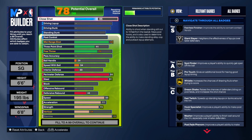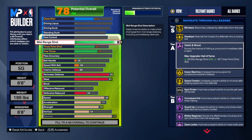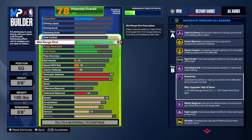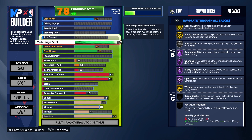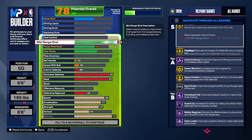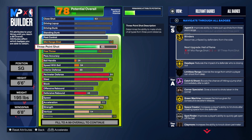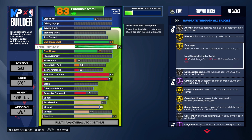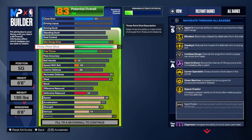A 93 mid-range shot gives us what we need because we wanted Hall of Fame catch and shoot. Hall of Fame catch and shoot is really, really good, and we also have Hall of Fame comeback kid, Hall of Fame guard up, Hall of Fame meeting magician, and Hall of Fame open looks. You can sit on the hash because we got a 92 three-point shot. That does give us gold blinders, gold dead eyes, limitless range on silver, gold corner, gold green machine, and gold space grader.